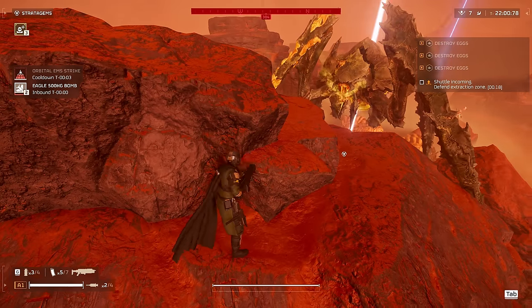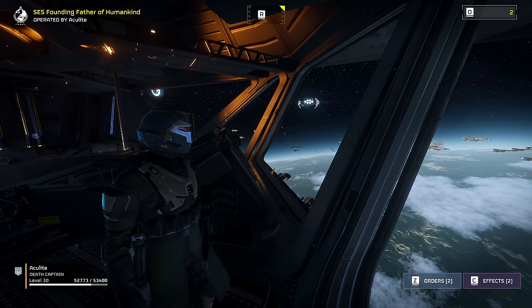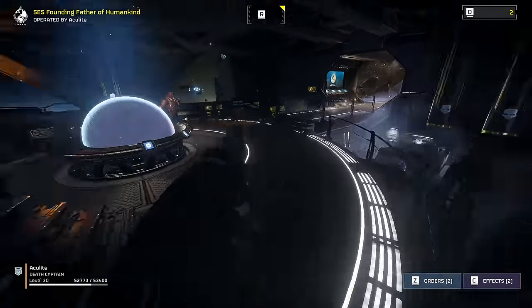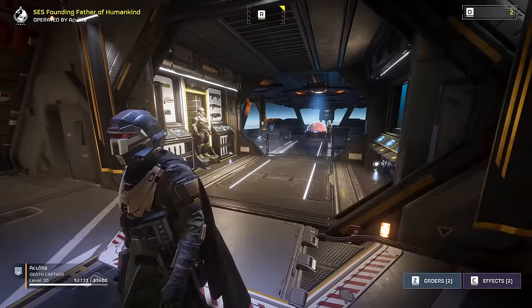Oh yeah, at least 20 kills! So when you're playing in the higher difficulties or some of the other worlds, you get some negative effects on your stratagems. In that case it's called scatter stratagems, and they don't always come in exactly where you call them. It leads to some painful moments.